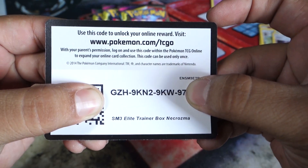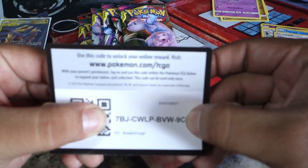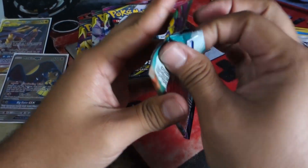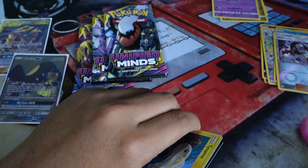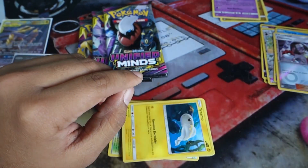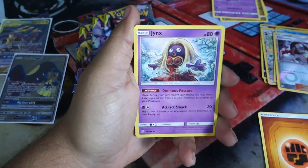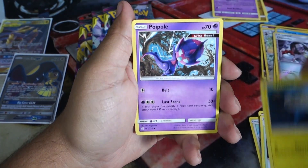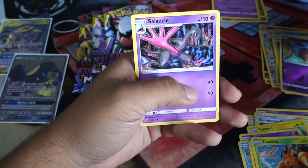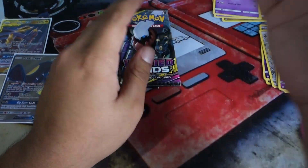This is actually an Elite Trainer Box code — the Solgaleo one from Sun and Moon. And here's another one — that's a Breakthrough, you're probably not going to enjoy that one. Don't forget we're still opening up a Japanese Fossil booster pack later, so hopefully we can pull something great there. Unified Minds pack coming up — I would love to pull that Chandelure, that Chandelure deck looks so fun to run. We have a Fighting Energy, Tornadus, Jynx, Slumbering Forest, Tynamo, Poipole, Snorunt, Drubble, Dwebble. Reverse is a Drifblim and the rare is a Salazzle — nothing special there.